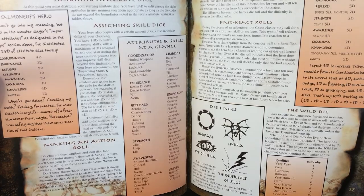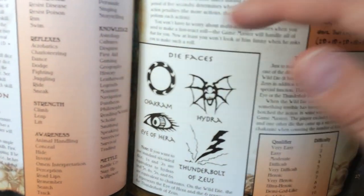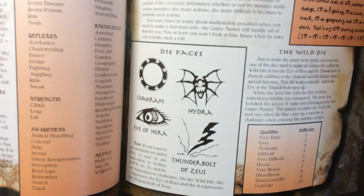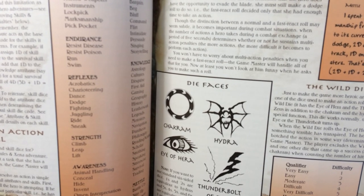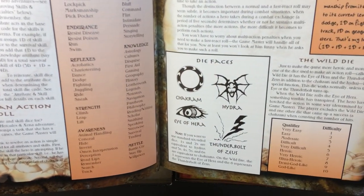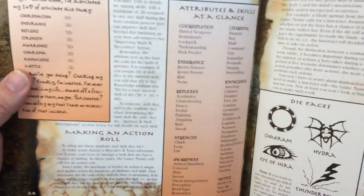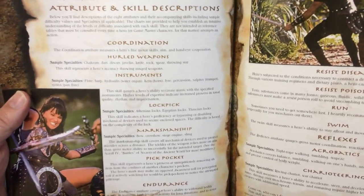Here's what the die faces mean: Chakram, Hydra, Era, and Thunderbolts. It actually gives you a conversion to play with d6 in case you do lose them, so that is cool. Then there are stats, attribute and skill descriptions, weapons, lockpick - pretty much a standard roleplaying affair.